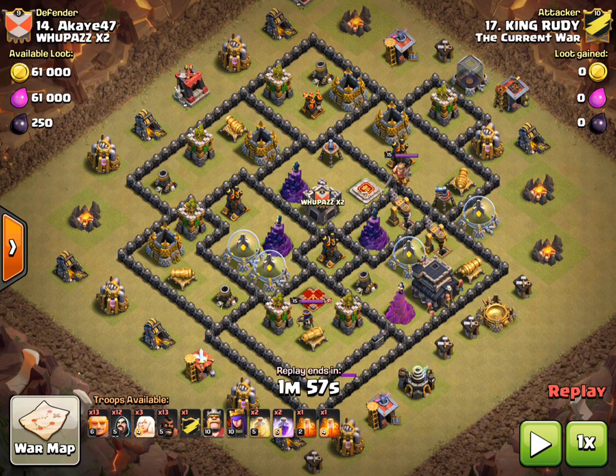We can see his troop comp here: two heals, two rage, and he has bowlers in the clan castle. The key with this strategy is you have to path well, because you have to make sure that your heroes and bowlers both go straight to the core of the base — that's what's doing most of your damage. The giants and healers are just there to tank, and the hogs are just clean up. It's all about the heroes and the bowlers.